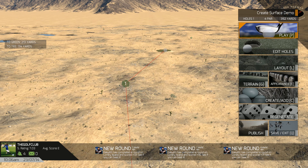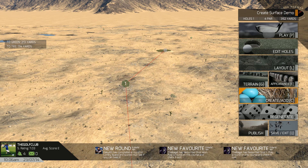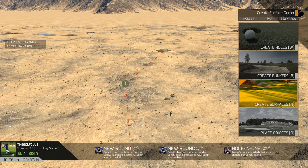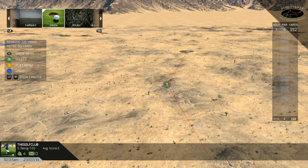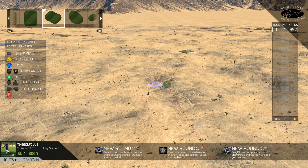Now we get to the pretty exciting part where you can add your own fairway, your own rough, your own heavy rough. Here's how you do it: go to the Create menu again and go down to — you guessed it — Create Surfaces. Now we have a new contextual menu available to us for rough, heavy rough, fairway, and green.